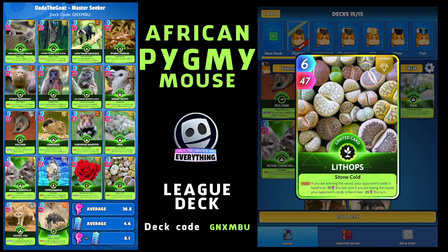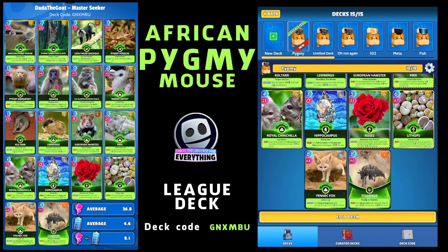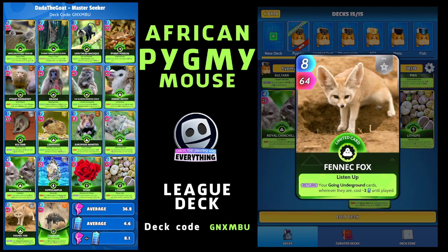The Fennec Fox is the last Going Underground card. On the return, your Going Underground cards wherever they are cost minus two for two plays - that is definitely going to help with our energy consumption. A for 64, limited epic. Pretty good.